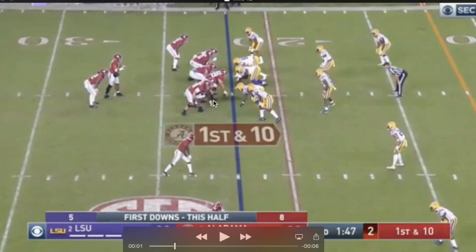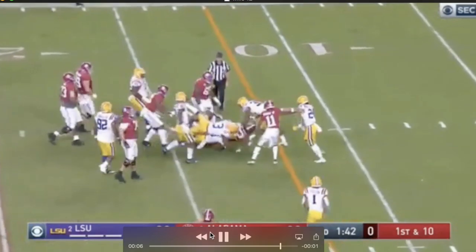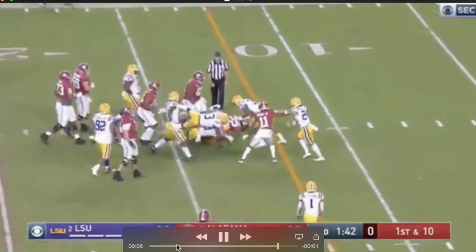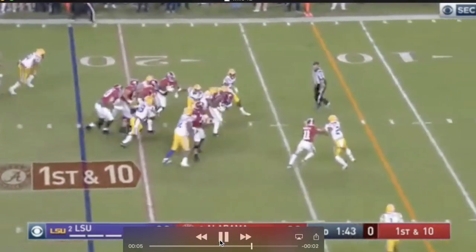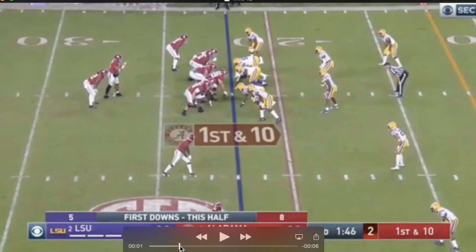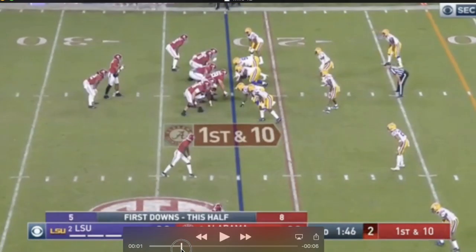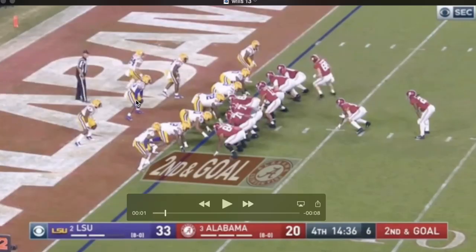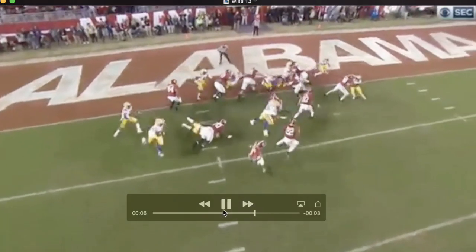Here's another good run blocking rep. He gets some help from his right guard — it's a two-on-one rep against a really big guy, probably over 300 pounds. I love seeing the power and strength here, just keeps his legs moving and creates a lane for his running back. They pick up nine yards on that play. I had some concerns coming in about his run blocking, but after watching him a lot, I don't really have concerns. He's not the athletic freak Wirfs is and isn't the mauler Andrew Thomas is, but this guy gets it done.